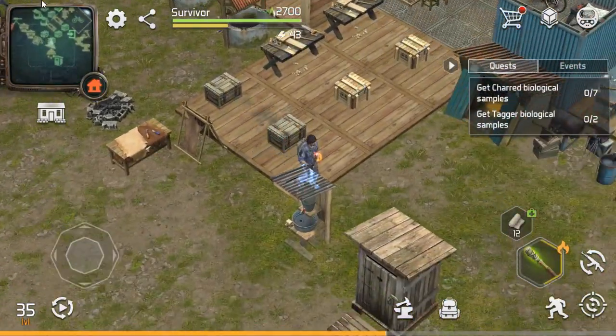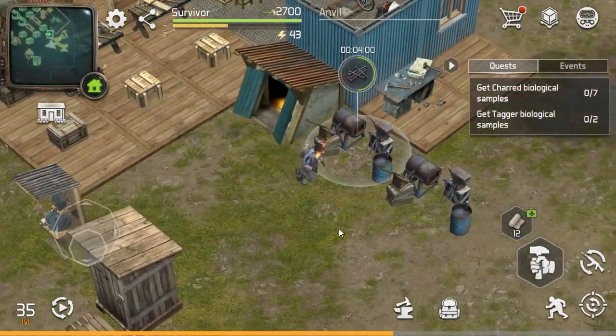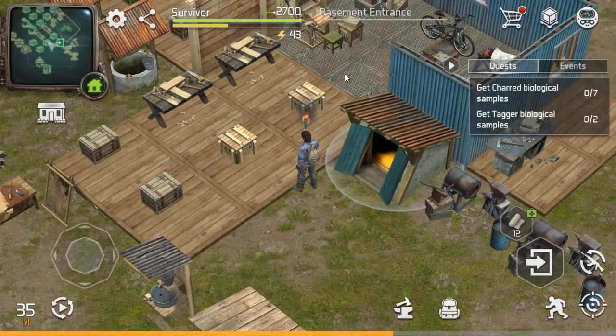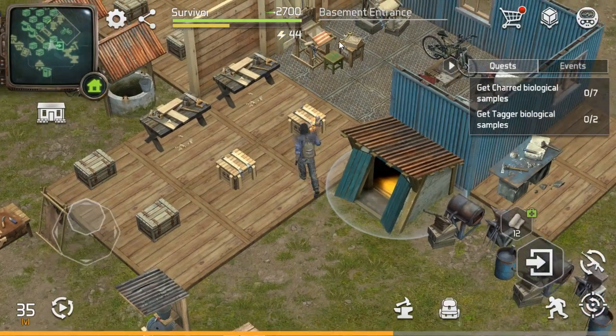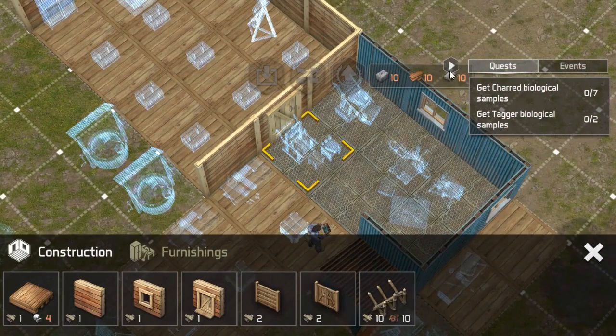Ahí está el tipito. Ya saben que si no tienen esta defensa, les tumban la casa. Les recomiendo no hacer nada de paredes todavía, les recomiendo más hacer pisos. Lleven los pisos a este nivel o al que les sigue, porque estas mesas ya a nivel 3 te piden el piso que sigue de este, que es de concreto. Este es para nivel 2. Ya al subir a nivel 3 tengo que subirla al siguiente piso.